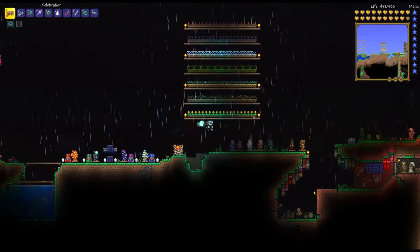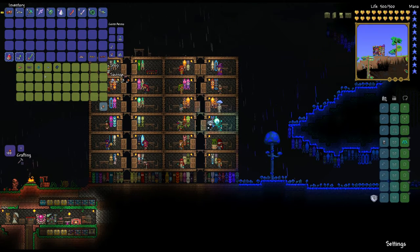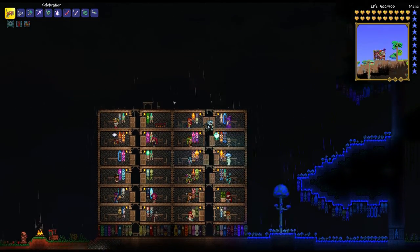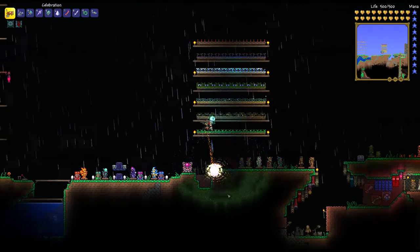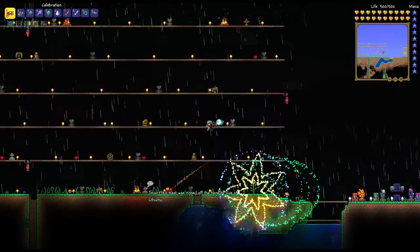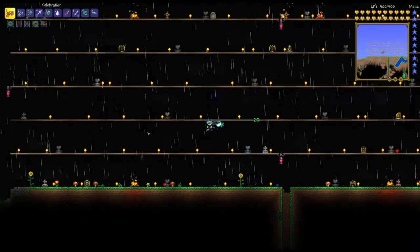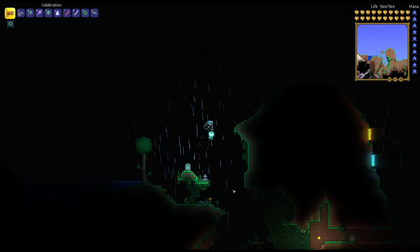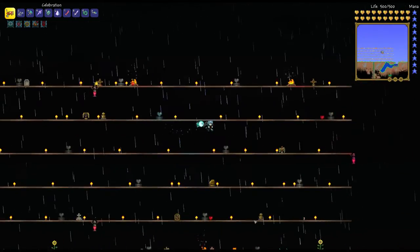I didn't pick up any rockets in preparation for this, so let me grab some from the Cyborg. I've never actually fired the Celebration before, so I'm not sure exactly what it does. Let's find out — ooh, that's a random firework! Very nice. It seems to split sometimes as well. It says 65 damage, which doesn't sound all that impressive considering it's an item from the final boss. It's a very cool looking weapon at the very least — like a little firework launcher.